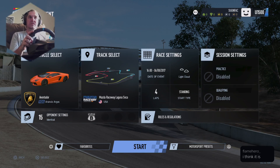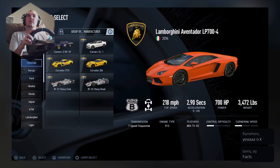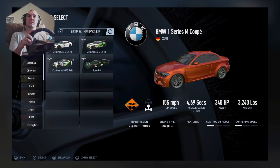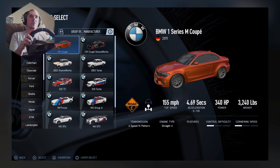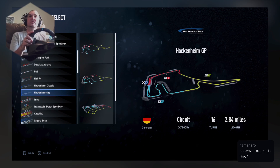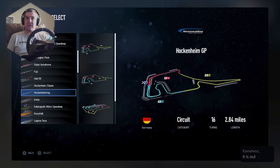Let's pick something slower, maybe something shitty I can keep up with. Something slower that could still be all-wheel drive would be nice. Maybe a 1M Coupe - 340 horsepower, might be able to handle that. Pick a little easier track. This is Project Cars 2. Is there a Project Cars 3 out already? Because if it is, I'll buy that bitch right now. Let's do a roll call - and no shit, I'm buying Project Cars 3 right fucking now. Hold on, let's do a roll call and I'll order Project Cars 3.